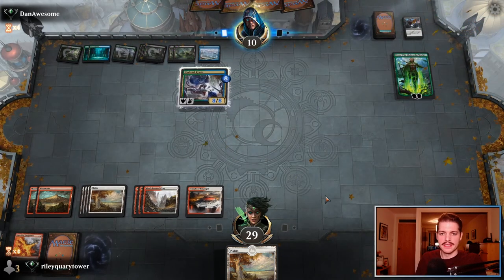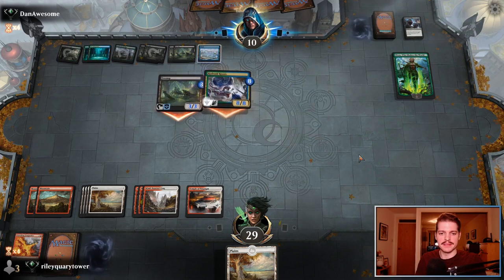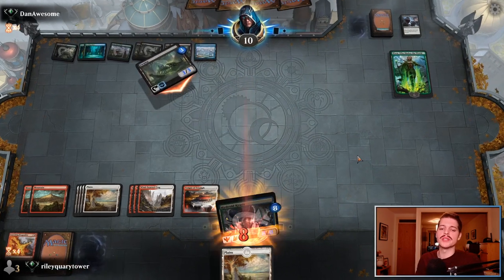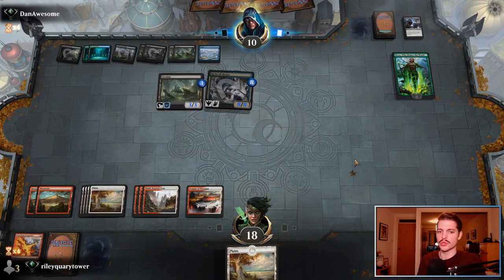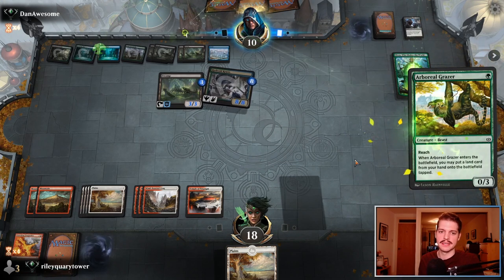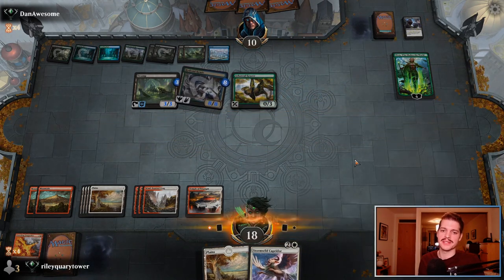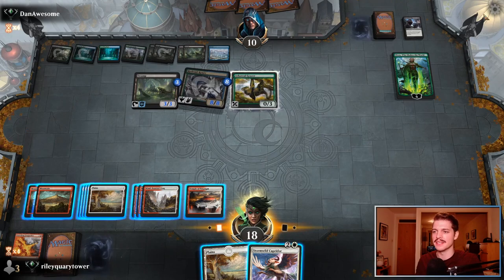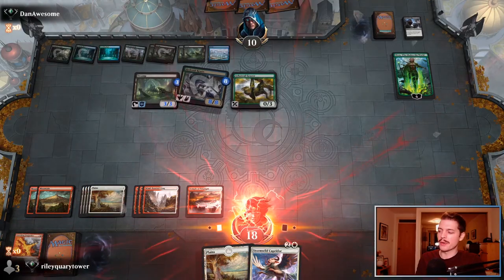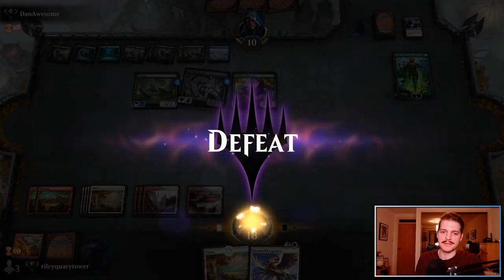I think we'll pack it up at this point. They attack us for 11. I'm going to do that thing when you're playing and you draw the card before you concede in case there's some magical card that's going to get you out of this. There's really not though. Still Stormwild Caprador — perfect. We fought bravely, but unable to get across the line there. Very unfortunate.